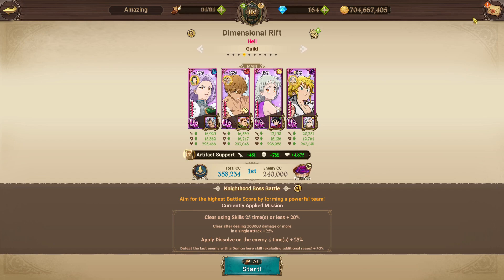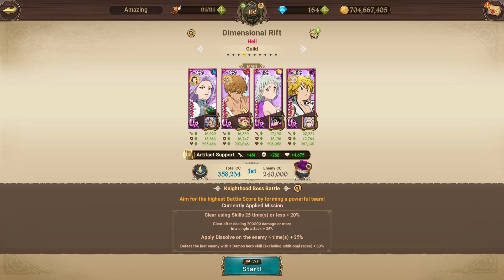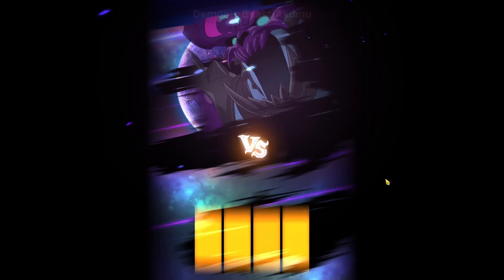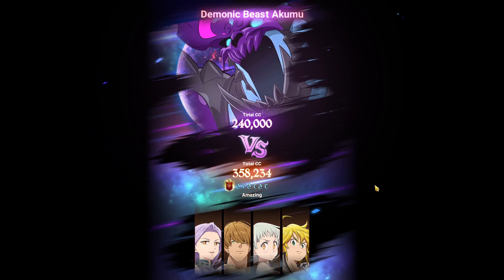We're running CC cards, and yeah everyone is on HP/Defense except Meliodas — he's on Attack/Crit Damage. Let's hop in and see what we're able to do. We are hopping into the Demonic Beast Akumu.